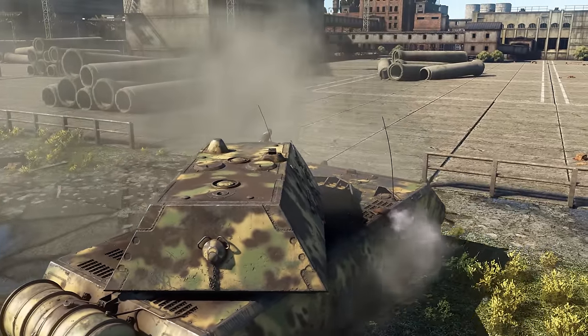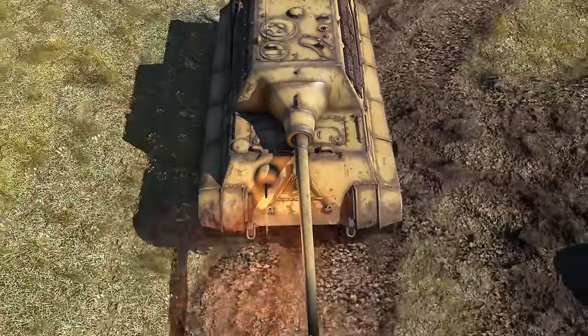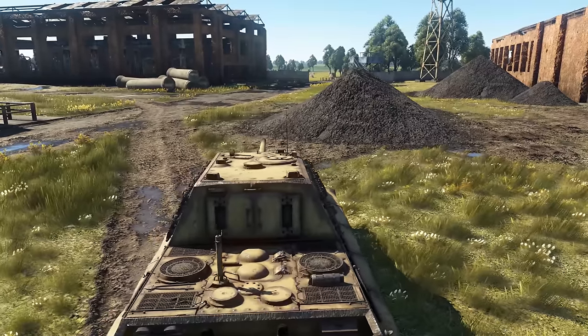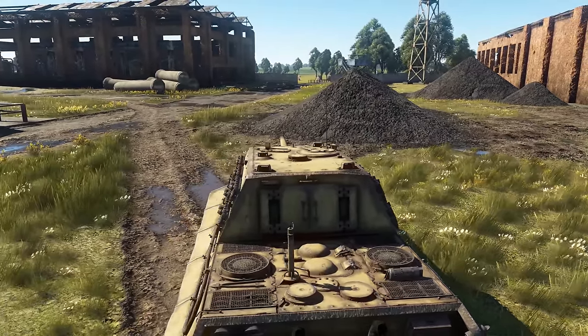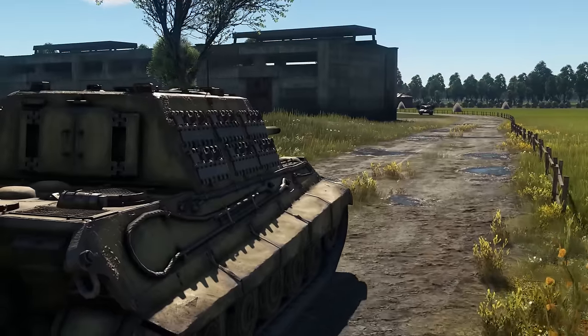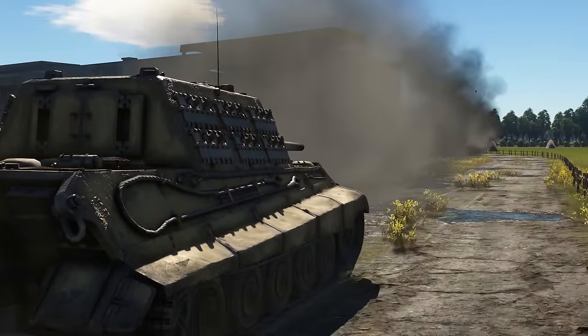The Maus even looks like a bunker on tracks. There is also an extremely heavily armored SPG called the Jagdtiger. Both carry a 128mm gun with extreme penetrating capabilities, and their armor can have an effective thickness of more than 300 millimeters in some places.